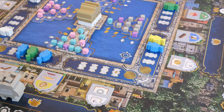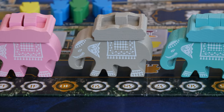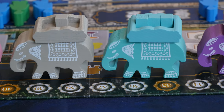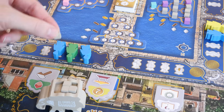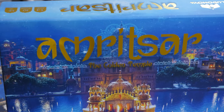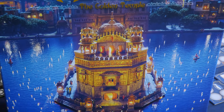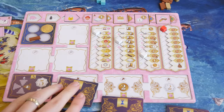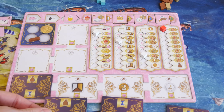I'm going to talk about the components and just the table presence — it looks cool. Those elephants are big and chunky, they look cool sitting there and moving around the table, and they're not easy to knock over. It's cool that they can hold cubes inside them so they have a use. The box cover has a gold foil on it, which I think is really cool. The player boards are inset so the tiles fit on them nicely. Overall, two big thumbs up on the component quality.